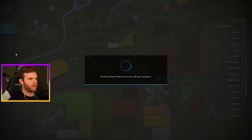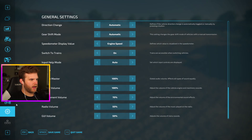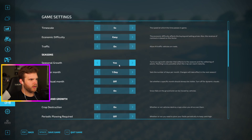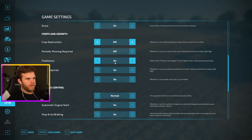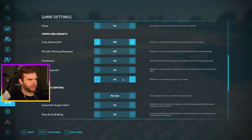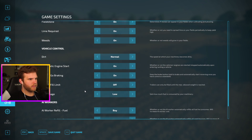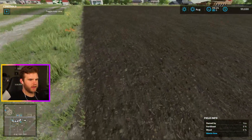Let me check my settings really quick. Time scale: 15 minutes, seasonal growth yes, days per month five. We have crop destruction — I'm going to turn that off. Plough required: off. Field stones: on. Lime is on. Weeds are on. That's fine, I think that's good. This field is done and ready — it needs lime to increase yield.